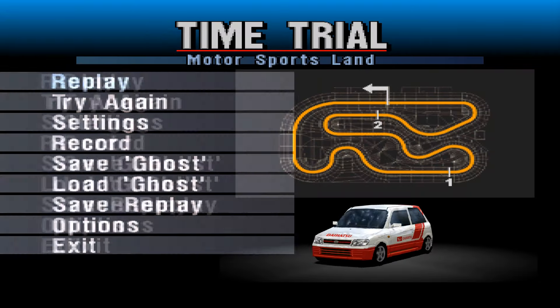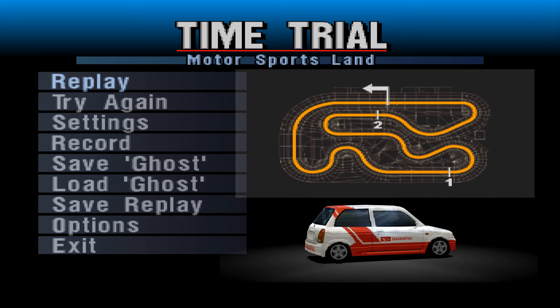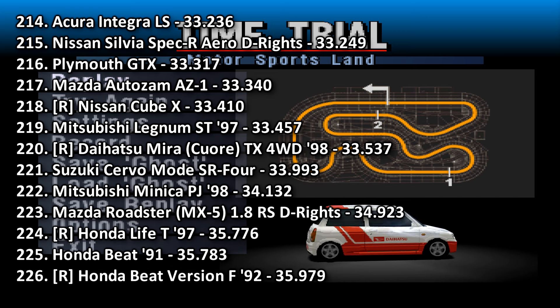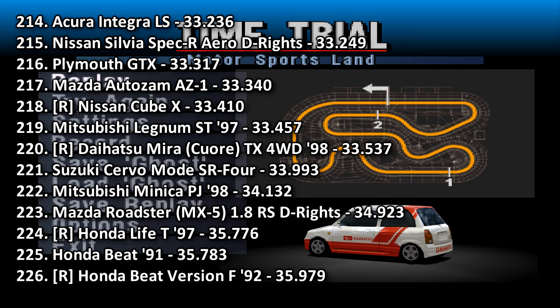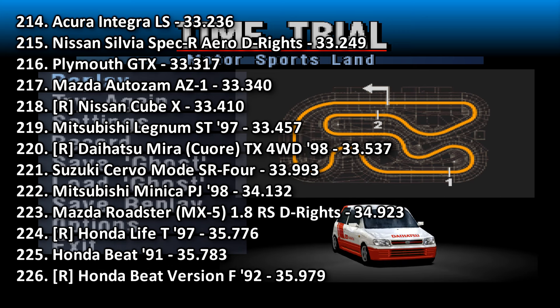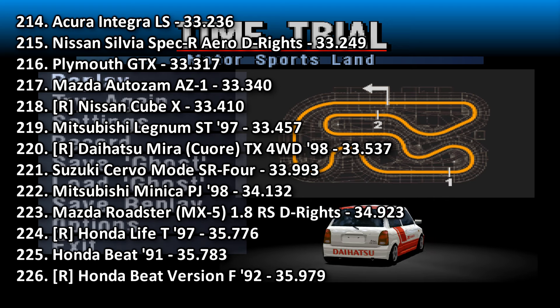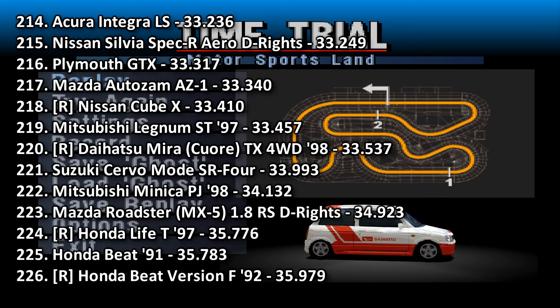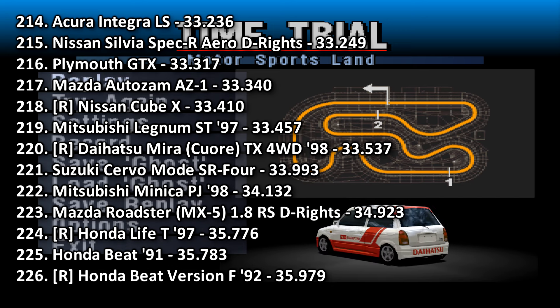33.537 places this into a bit of a no man's land — 220th place. It goes in between the Mitsubishi Legno ST, which is a terrible car, and the Suzuki Servo Mode SR4. It is quicker than the Mitsubishi Minica PJ, the Honda Life, and the Honda Beat — both of them.